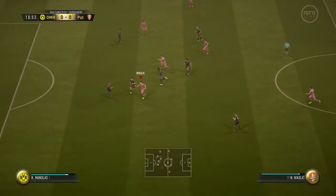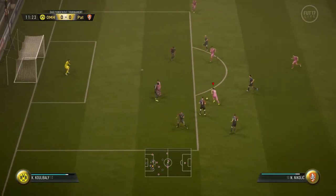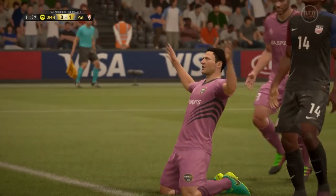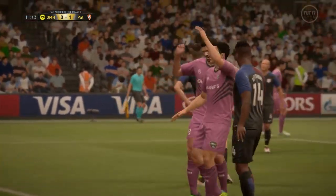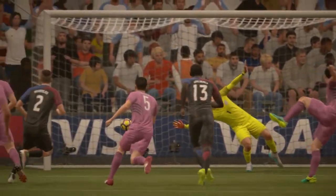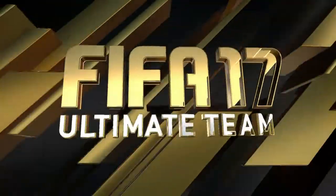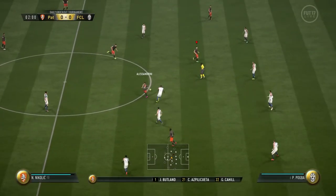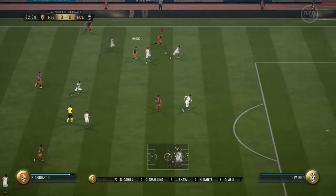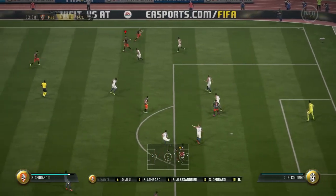He's not holding up the ball in the conventional sense - he's actually making space for himself. Looking at his in-game actual attributes, he's so good at getting away from his man. There are no slouches at the back but he's made them look like an 80 overall centre-back. I did put Alessandrini in the midfield - this is why: Gerard and Nikolic link up very well in that striker position.